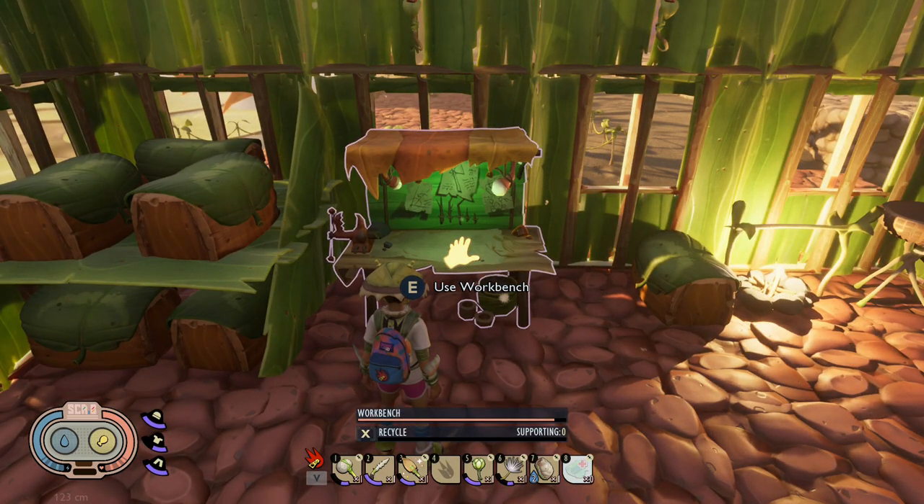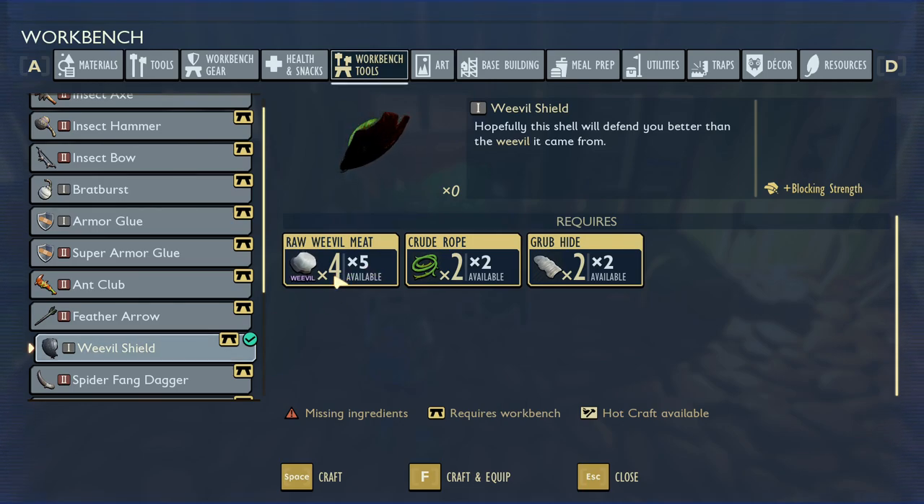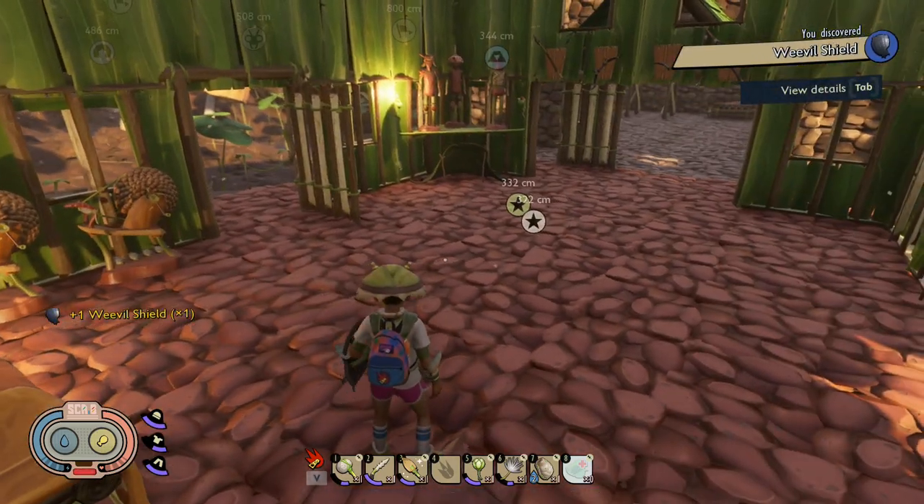Once you analyze the weevil meat that will unlock the weevil shield. Once the weevil shield is unlocked, you're gonna head over to the workbench and you're gonna need four weevil meats, two crude ropes, and two grub hides. Once you have that, just head over to the bench, craft it and equip it.